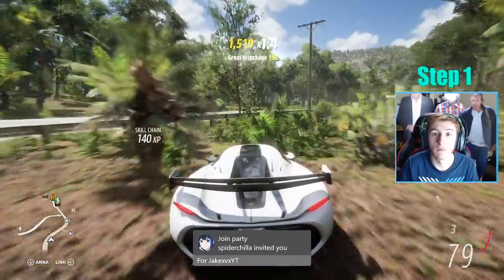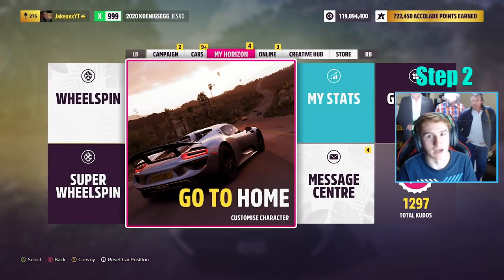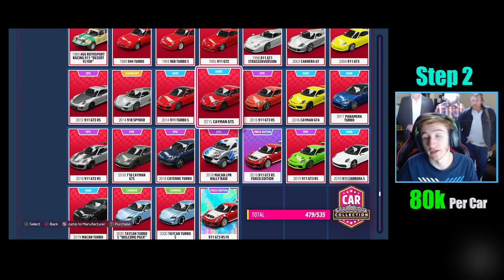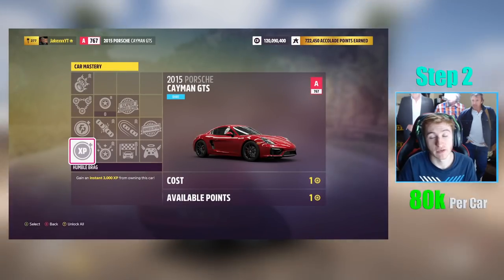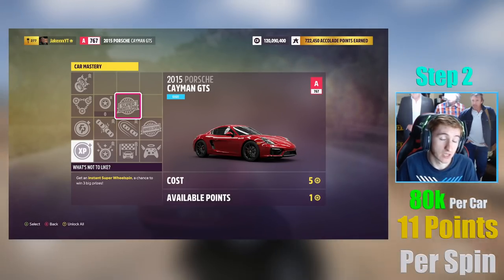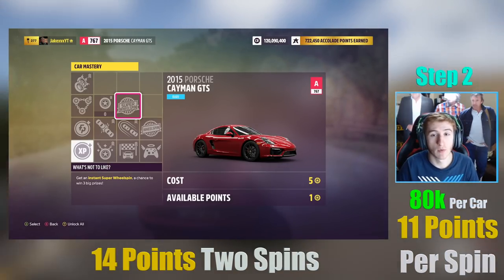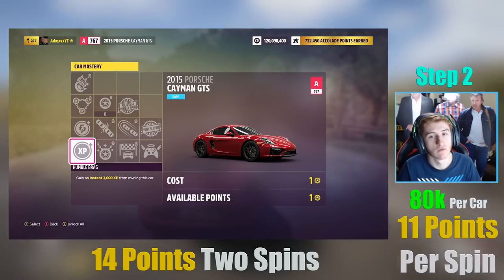After the race you'll have a ton of XP, credits, and skill points built up. Now it's time to spend those skill points on cars to buy super wheel spins. The first vehicle this works with is the 2015 Porsche Cayman GTS — the red one. You can buy it for 80,000 credits, as you can see on screen. In the car mastery you can unlock a super wheel spin for 11 skill points — it was 5, now it's 11, but it's still worth it because there's also a normal wheel spin beside it.